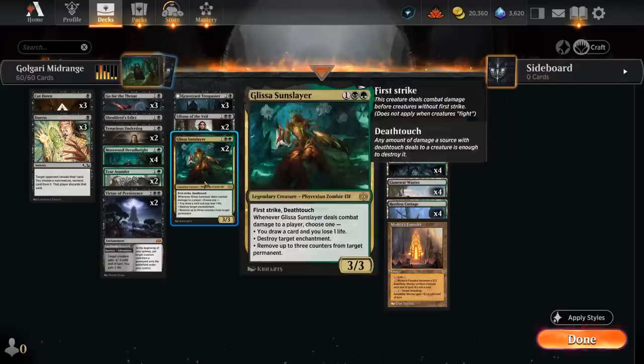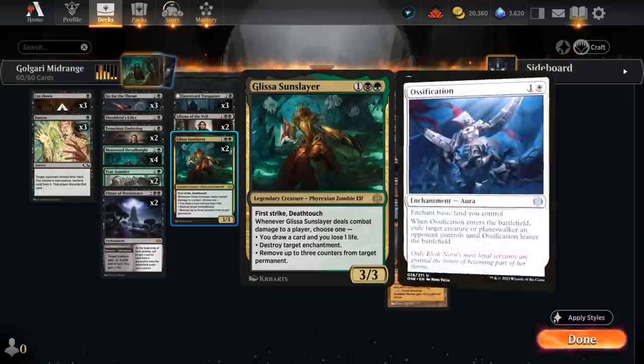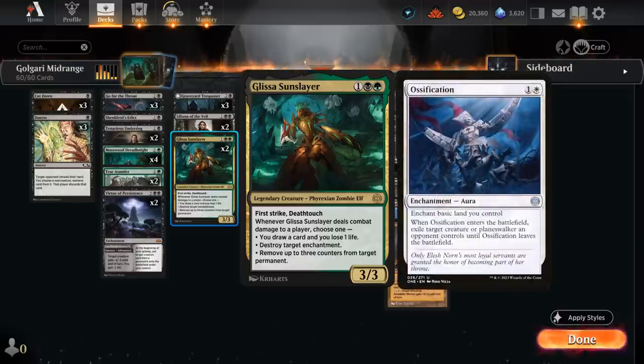Another advantage of playing Black Green over Monoblack is Glissa, a Sun Slayer — a 3/3 with first strike and deathtouch. If it connects with the opponent, which is pretty likely unless they want to chump block, we get value by either drawing a card or maybe destroying an enchantment. This makes it a nice answer to opposing Ossification or Leyline Bindings.